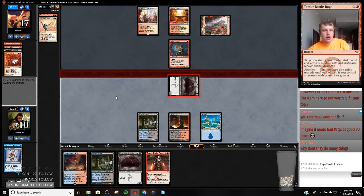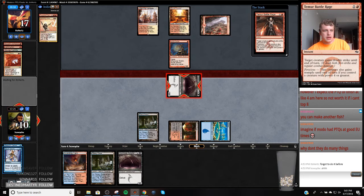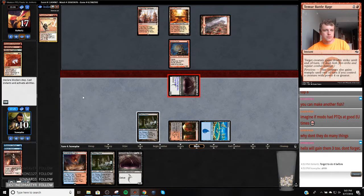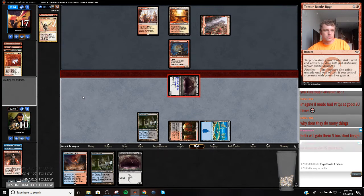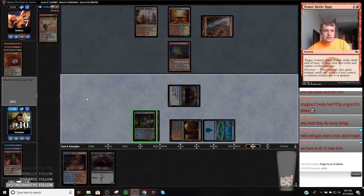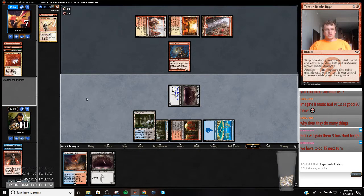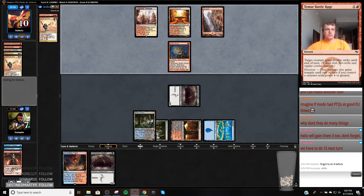I probably actually cast Battle Rage now, because it's going to fill my graveyard up to let me play more of them. This makes my next Battle Rage lethal as well. So I have a couple outs — I'm going to draw Snapcaster Mage. Basically Snapcaster Mage or my other Battle Rage would be the game. Let's see.